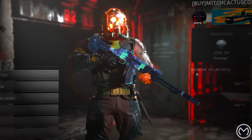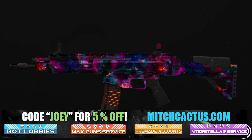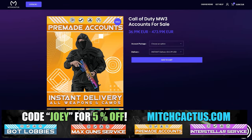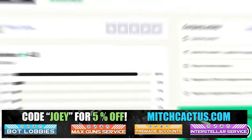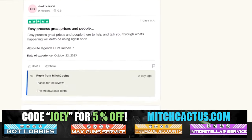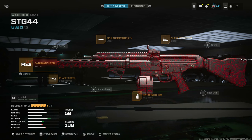Let's take a quick look at my sponsor, Mitch Cactus, because he offers a range of services for Modern Warfare 3 including camos for both MW3 and MW2. He's also got pre-made accounts, zombie schematics boost, the nuke skin boost, and over 10,000 customer reviews. Use code JOEY for five percent off — links in the description.